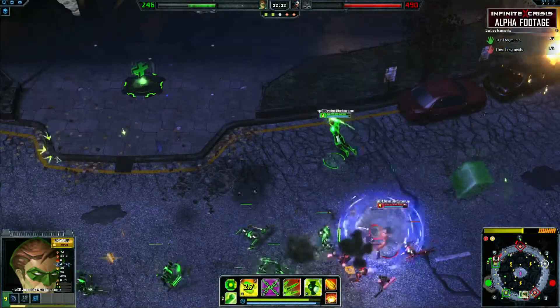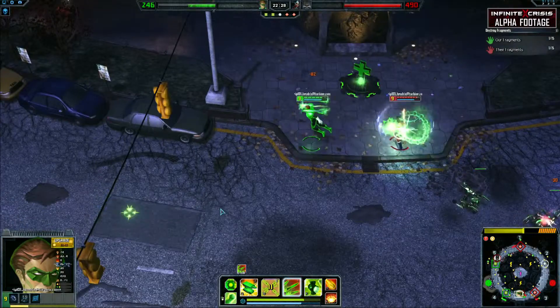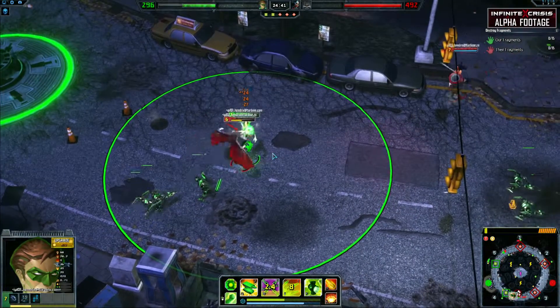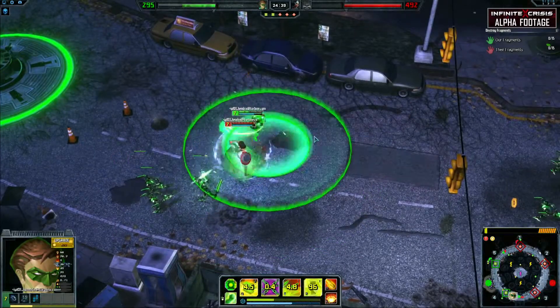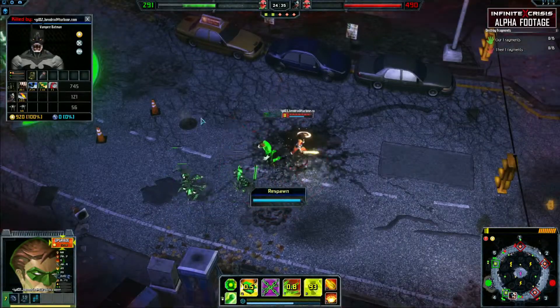In the laning phase, take advantage of your low mana costs and long range with Missile Barrage to poke and wear down your opponents. Always have an escape plan and be careful with your positioning, as Green Lantern has low movement speed and Constrict is only a single-target slow, making escape from multiple opponents difficult.